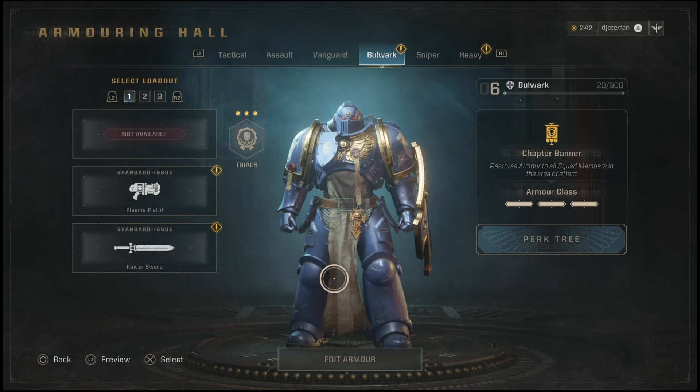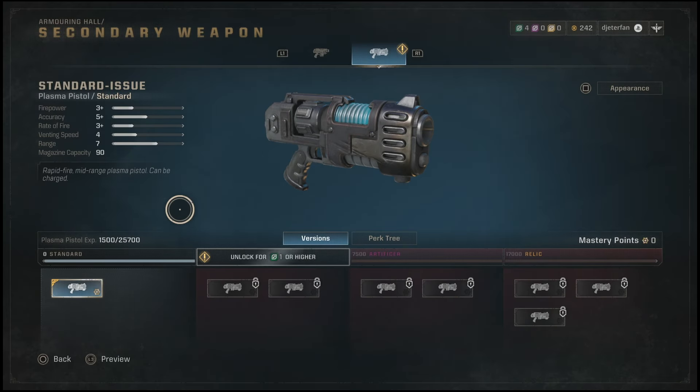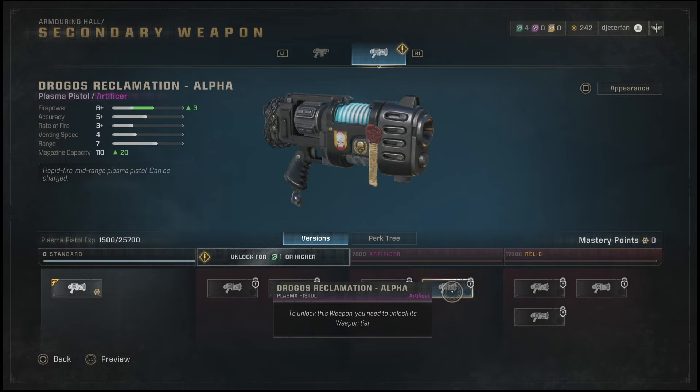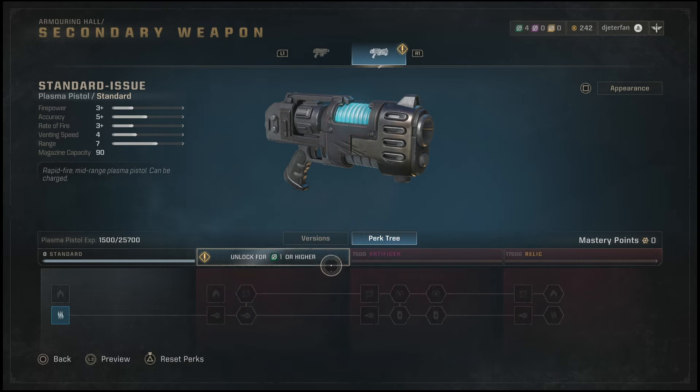Once you get through the campaign — I do suggest going through the whole campaign first — you're going to start to farm the operations missions. Once this happens you'll begin to level up whichever class you play as, and you're going to start to progress and upgrade your weapons, getting new perks and more damage output.